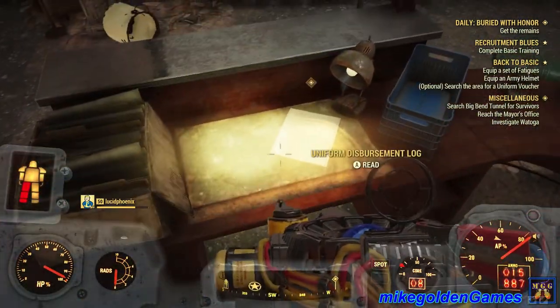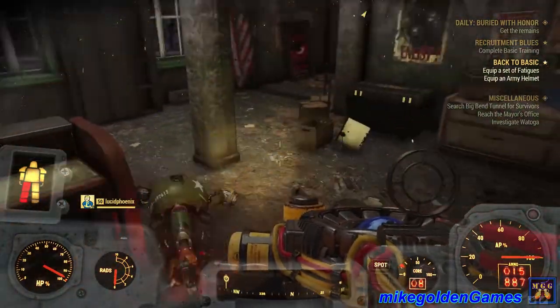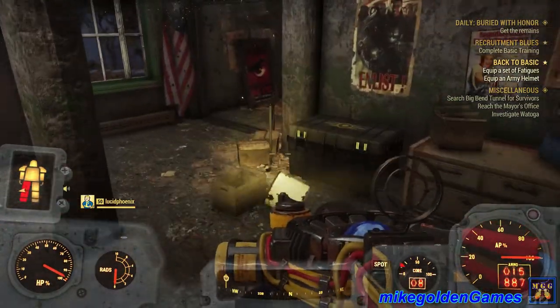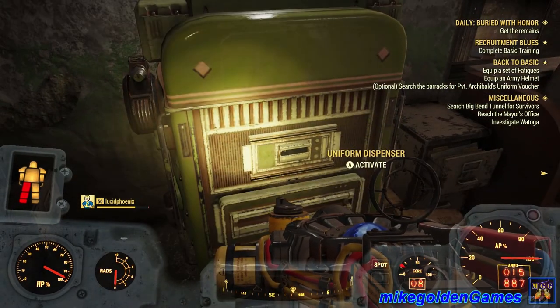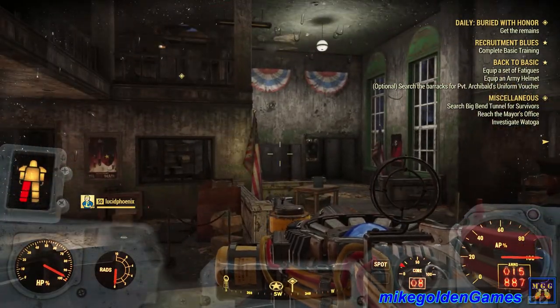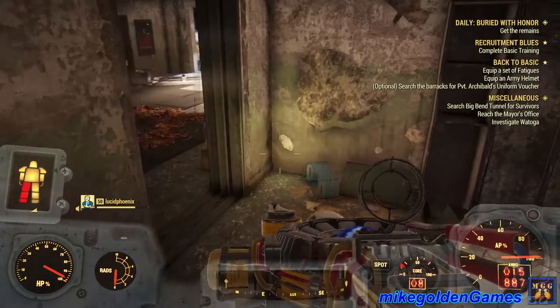Looks like we need to go grab the uniform. Oh, what is this? A uniform disbursement log — there we go, we'll grab that. If you read the uniform disbursement log, you'll see where the second list says Archibald Derek was sent to recover the voucher from the barracks.